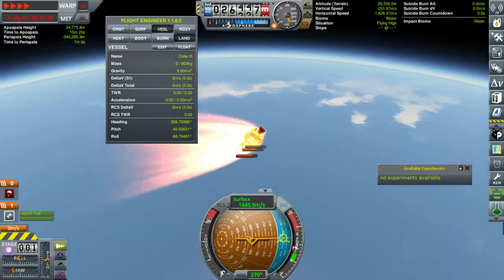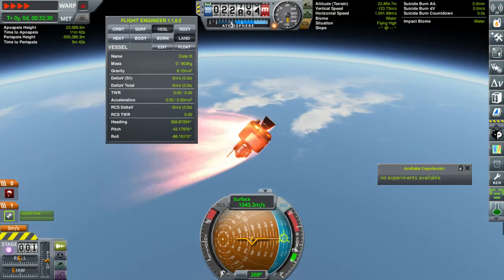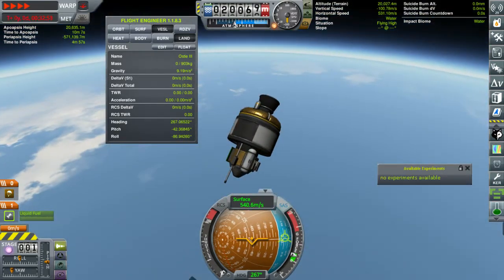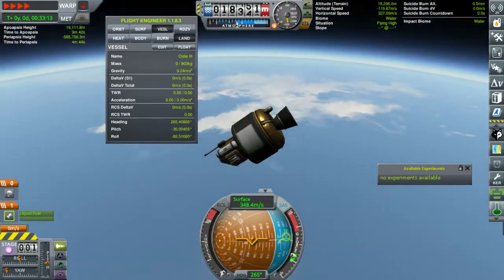At least we're going to do a little bit of a re-entry test here. Ideally, when we were re-entering under control, we'd point ourselves retrograde and have a better profile. But it survived re-entry just fine, which means if we can do our trajectory right, we won't have to worry about that at all.